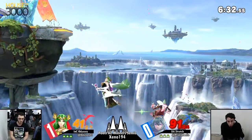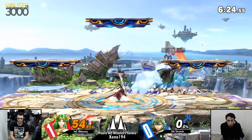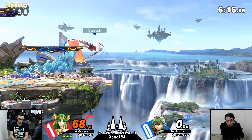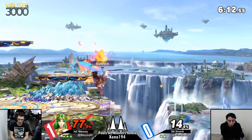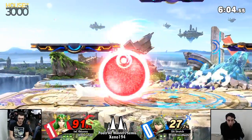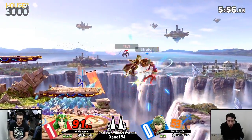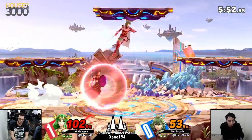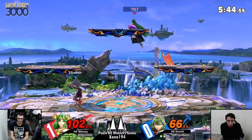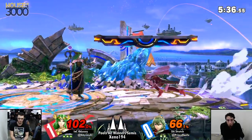That dash attack from Palutena is really excellent, and the fact that it has a shield hitbox is really interesting. Palutena offstage is a really difficult character for characters like Lucina to contend with just because she's so good at punishing recovery attempts. And you can really see that Odyssey is using that dash dance and dash back after pressuring Stretch's shield to try and get Stretch to commit to an option, because Lucina's options are somewhat laggy and are often kind of committal.